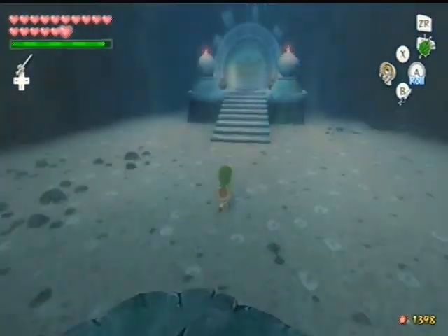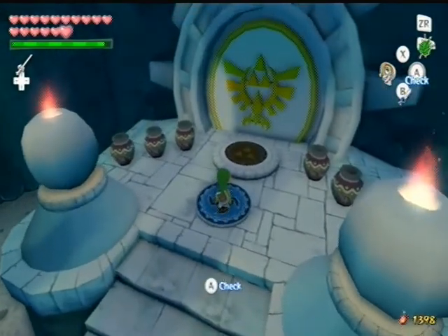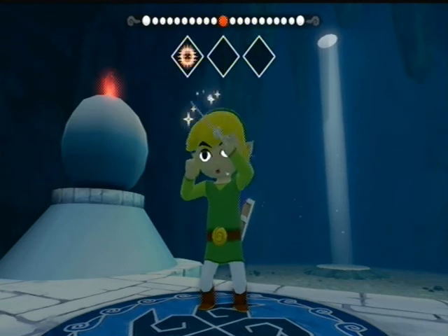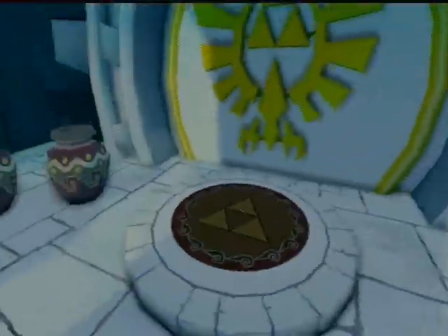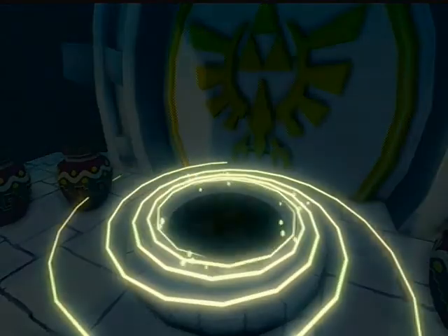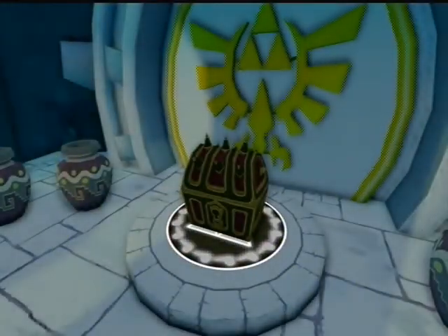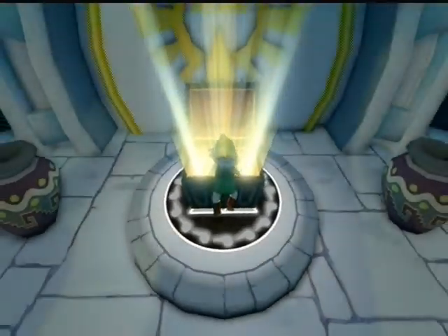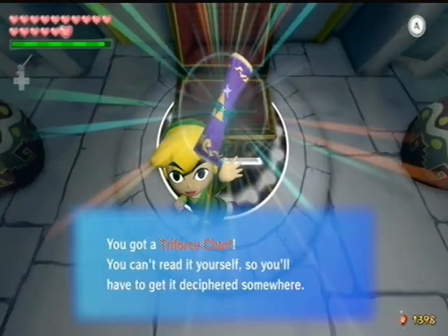Now when we get there, we gotta step on the wind symbol, which means take out your Wind Waker and play the Wind's Requiem. We already spoke to that fairy, so we're done with fairies. Alright, there's a treasure chest, so let's open that up — even though I already spoiled it.